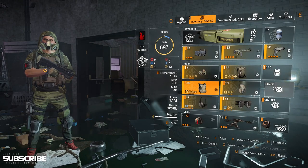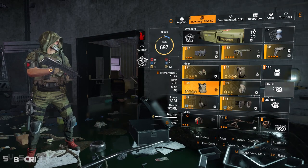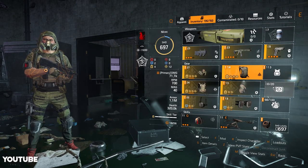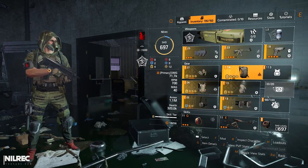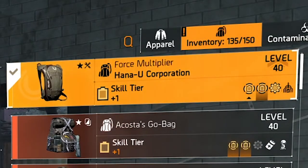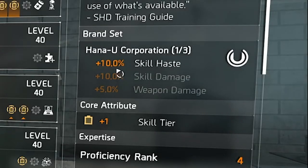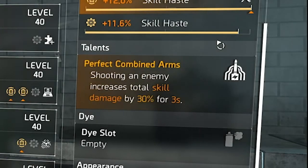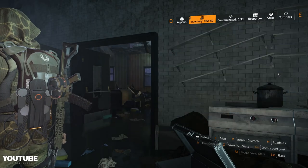Another perfect talent we have here is the Hana-U piece called Force Multiplier. It gives us 10% skill haste and has the talent Perfect Combined Arms — shooting an enemy increases total skill damage by 30% for three seconds. We just need to shoot enemies and we get that buff.